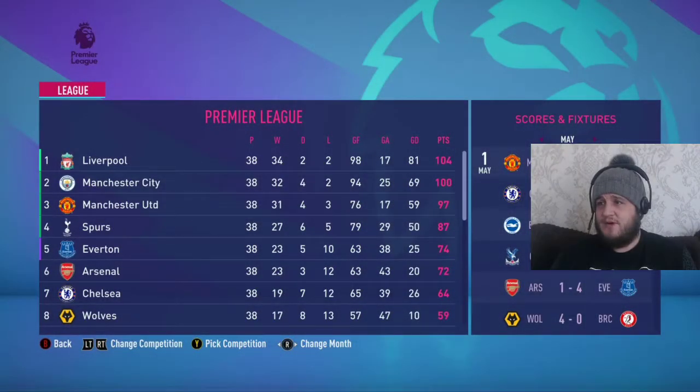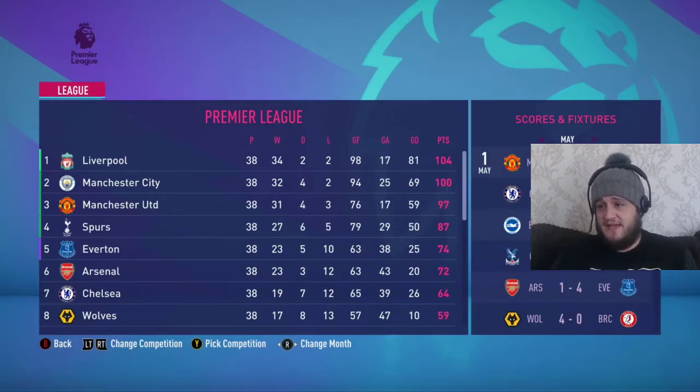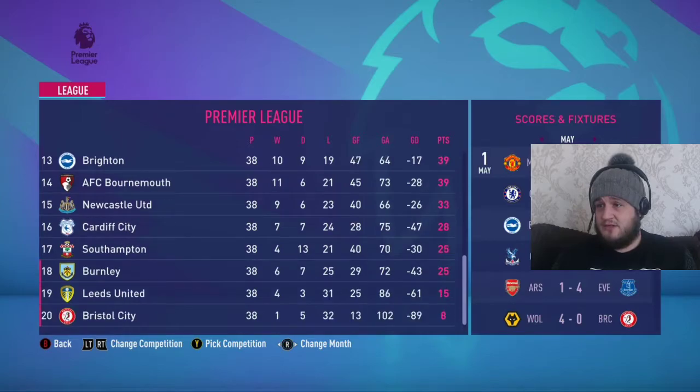Looking at the league table: Liverpool were runaway winners, Man City made it close, and Manchester United too — a really high points total for the top three or four. Arsenal finished sixth but managed to get Europa League football for next season. Chelsea disappointing down in seventh. Villa will finish tenth — a very good season, a top-ten finish keeping Leicester out of the top ten. The three going down will be Burnley, Leeds and Bristol City.